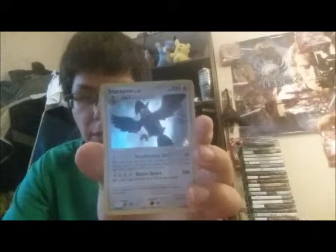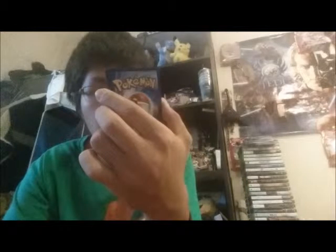What do you know — next is Torchic, the first stage of the Combusken I just showed. Ruby and Sapphire starter. That's funny. Next is a Supporter card: Cynthia's Feelings. And the last card in that pack is — oh! Staraptor! That's pretty nice, I believe from the fourth generation, Diamond and Pearl. One of my favorite Pokemon from the fourth generation, and I have him in my game. 100 hit points — it's the third stage, I just need the first and second stage. That one's pretty nice.